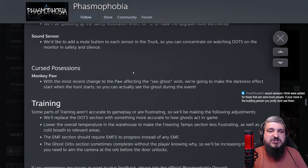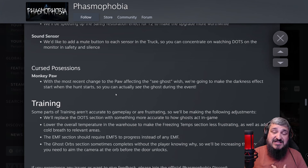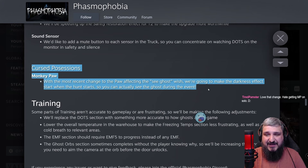For Cursed Possessions, the Monkey Paw change affecting the Sea Ghost will make the darkness effect start when the hunt starts, which is great — it really impacted solo players. If I want to utilize the Monkey Paw to get a free ghost photo, I can't currently use it after wishing, which doesn't make any sense. Now it'll give you a brief moment to take the photo before taking your vision away. I hope this makes it into the new update.